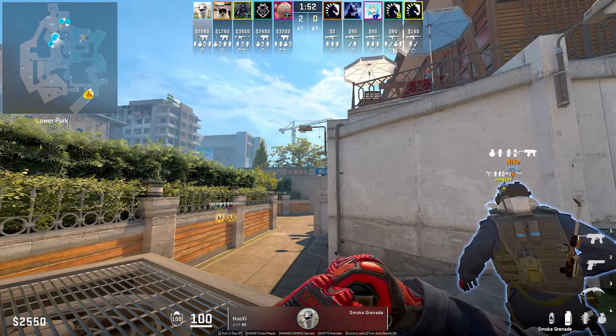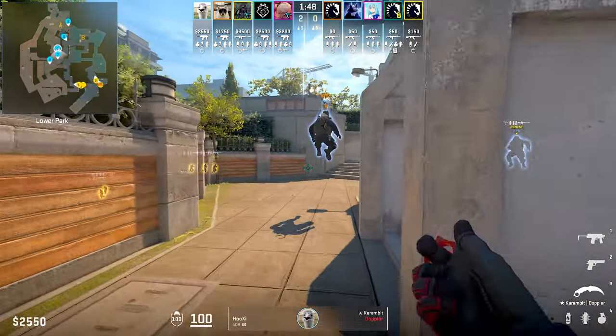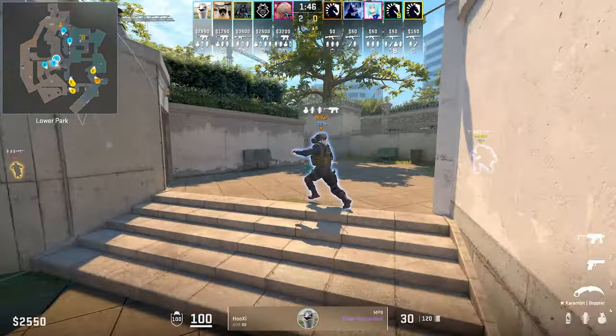And from Hootsy's POV, he's going to throw the ramp smoke, make his way over to party, and then on Nico's call, he will HE the smoke.